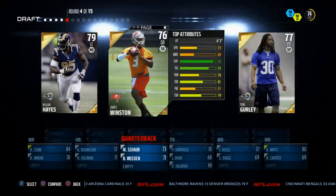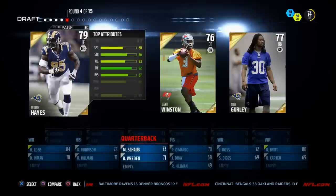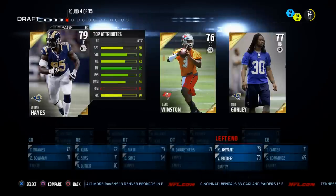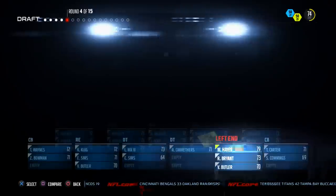At quarterback, I don't really like this Jameis Winston card. This Todd Gurley card has 91 speed, decent trucking rating, nice agility but nothing too special. William Hayes has 83 acceleration, 86 strength, and pretty good power moves, so we're going to go with William Hayes.